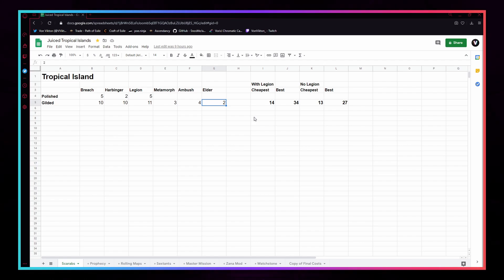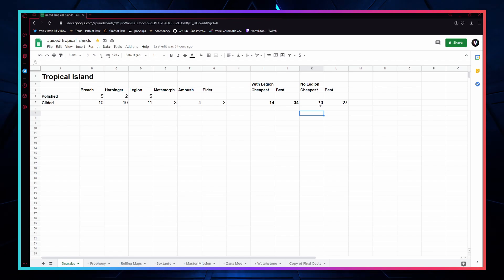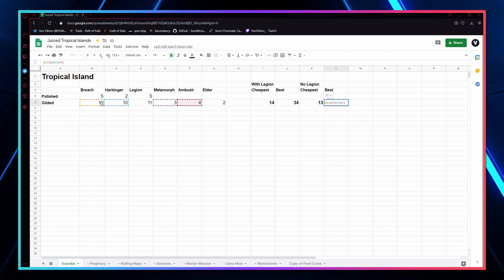Looking at the final costs on the spreadsheet: the cheapest option with legion comes out to 14 chaos — polished breach, polished harbinger, polished legion, and gilded elder. If your build can't do legion, go with polished breach, polished harbinger, gilded ambush, and gilded elder for 13 chaos. For the more expensive setup — gilded breach, harbinger, legion, and metamorph — that costs 34 chaos and nets you the absolute most splinters per map. If your build can't do legion, swap to gilded breach, harbinger, metamorph, and ambush or elder for about 27 chaos.